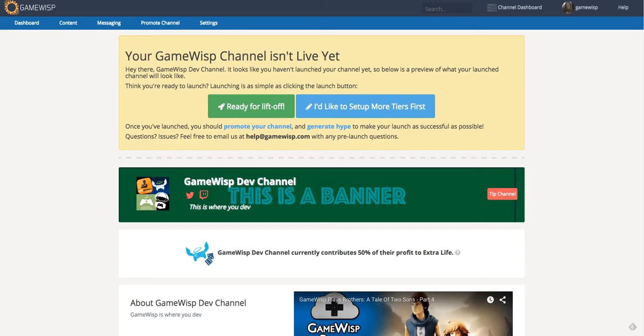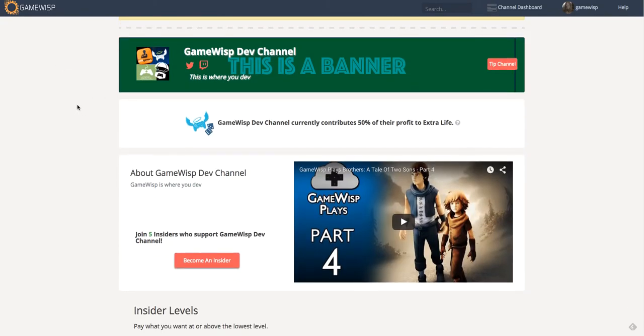The first thing I'll show you is your new channel dashboard and also your basic channel show page which I'm showing here. We've included some new functionality to let you launch a channel, so if you've created a channel in the past couple of days you've probably seen this 'your GameWisp channel isn't live yet' box here, that lets you go ahead and launch your channel if you're viewing your basic channel page.